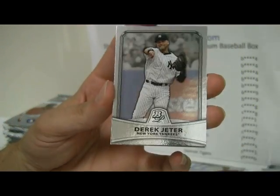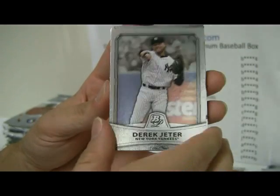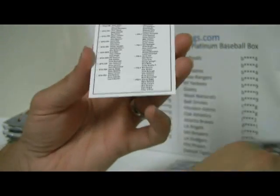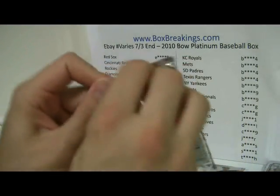Austin Jackson, Hanley Ramirez, Derek Jeter. Steve Rodriguez will go to the Yankees and Jeter. And then below that is an Alex Dickerson — will also go to Jeter and the Yankees. So the Yankees racked up the USA cards there.